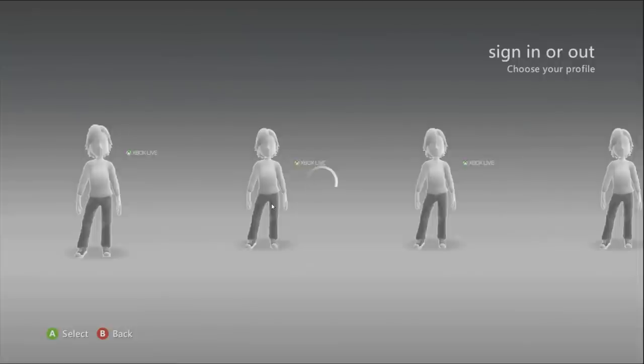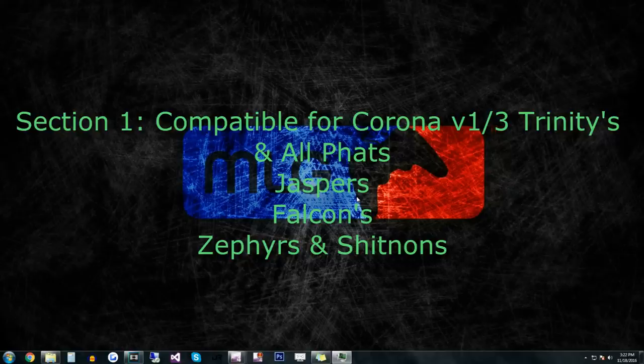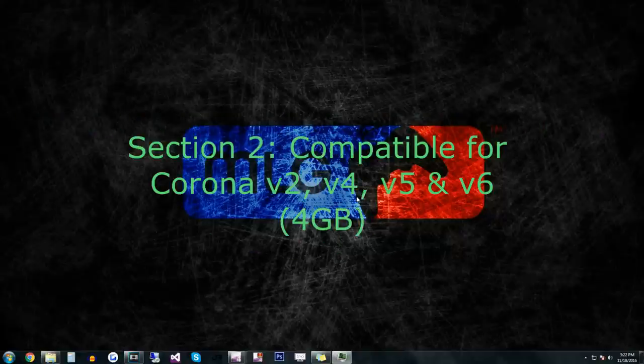Now you can unplug your flash drive and plug it into your computer. Go into the description and click on the timeline for whichever part you need, because there are going to be two different sections. The first one shows how to update Jasper, Trinity, Falcon, Xenon, Zephyr, and even Corona V1 and V3. The second section shows how to update the Corona V4 four-gigabyte consoles.